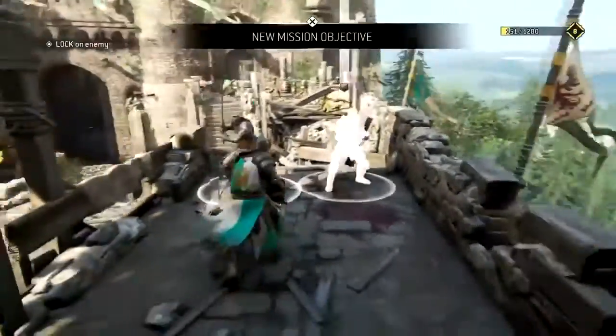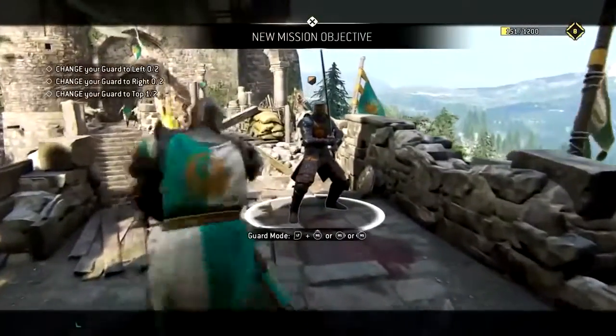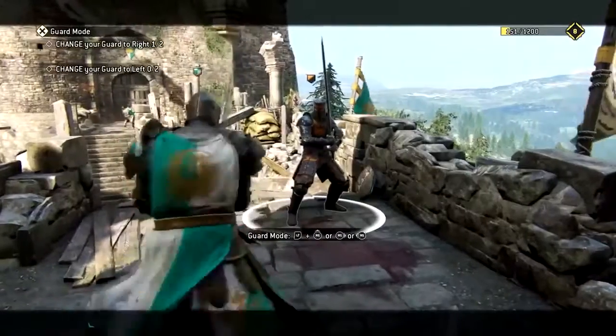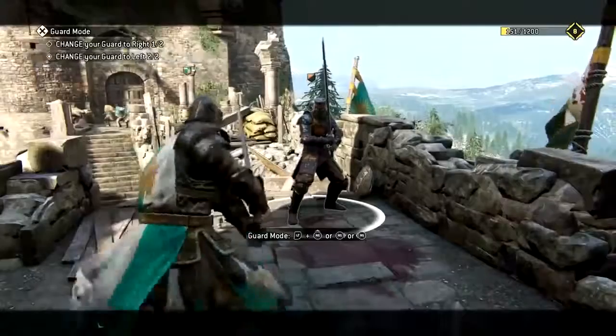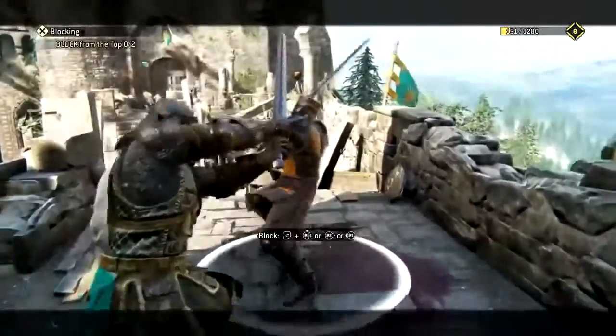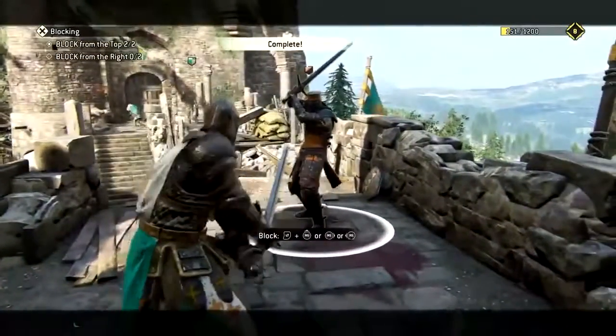Alright guys, so here we have our first gameplay — this is sort of a tutorial to show you how this works. Basically when you block, you have to go up, left, or right depending on which way the enemy is swinging at you. So if they swing from the right side, you need to block right; if they swing from the left, you need to go left, etc. It adds a whole new layer to the combat and makes it a lot more dynamic.